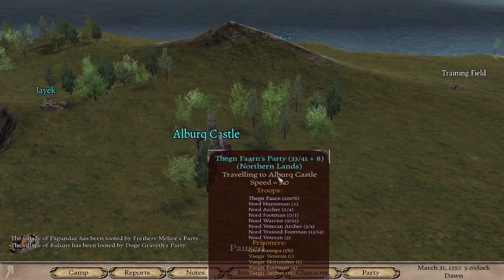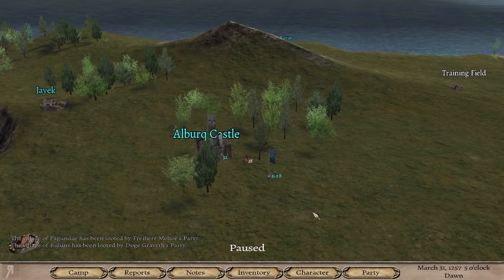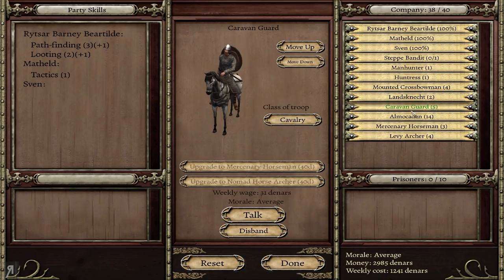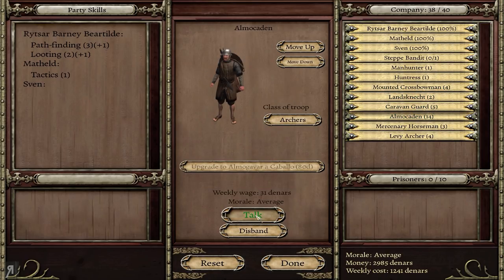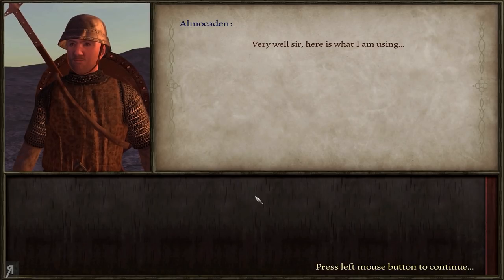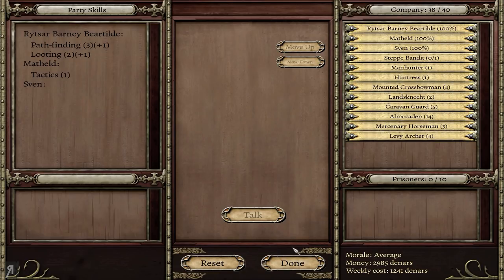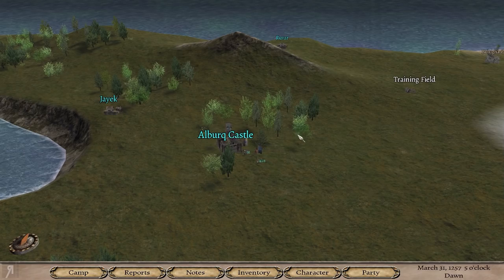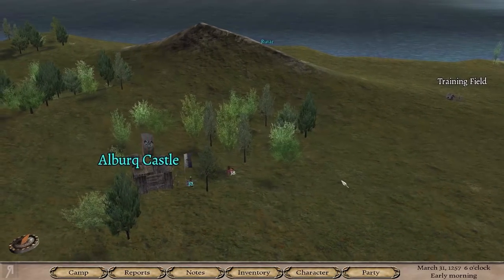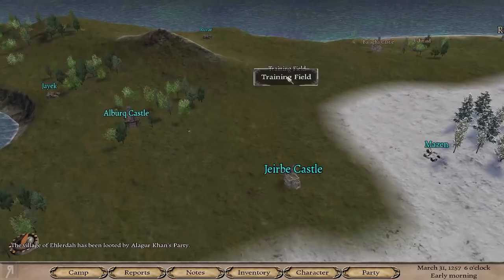He's got nine Nord Warriors and 13 trained footmen. It's highly unlikely I'm going to be able to defeat him with my small army of relatively low tier units. They've got some amazing throwing skill and they do have throwing weapons — very nice. That's going to be very powerful. Of course they don't want to fight now.